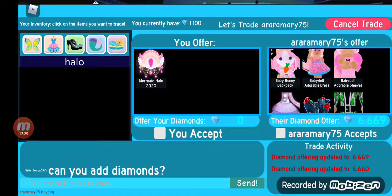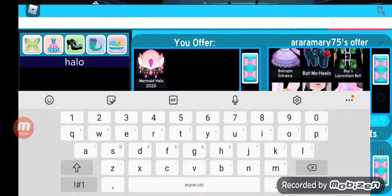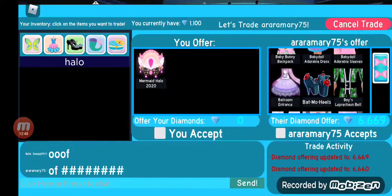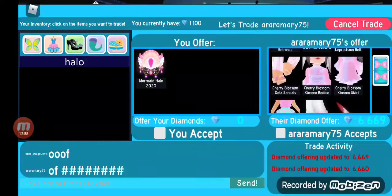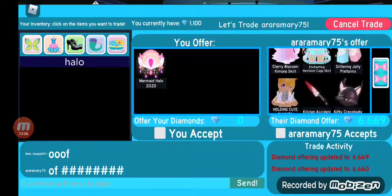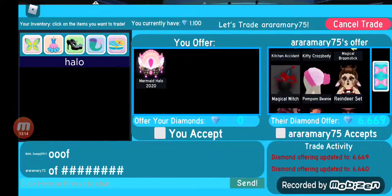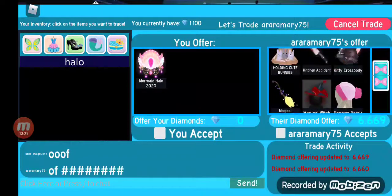So she added nine diamonds. She offered the baby bunny backpack, the baby doll adorable dress, the baby doll adorable sleeves — they kind of look like goth lolita sleeves but poofier. Ballroom entrance skirt, the batman heels, the boy's leprechaun belt, cherry blossom gaita sandals, cherry blossom kimono bodice, cherry blossom kimono skirt, enchanting heirloom cage skirt, glittering jelly platforms, holding cute bunnies — I've been wanting those! Kitchen accident, pretty crossbody, magical broomstick, magical witch hat, royal rabble set, and spring cleaning. Oh my gosh, this is actually a pretty good offer.